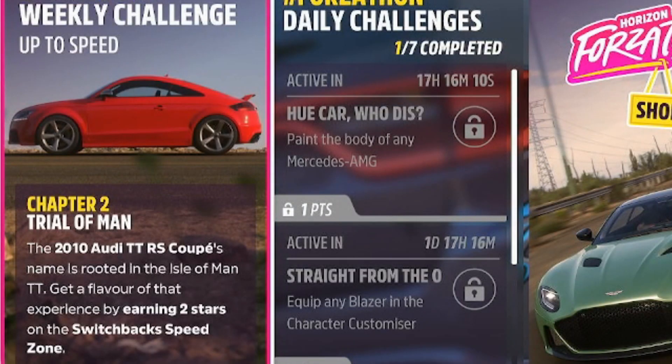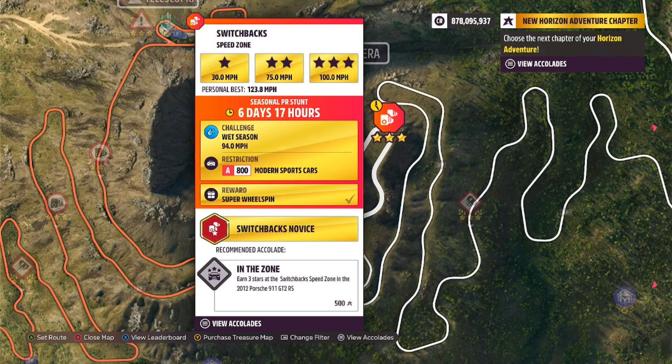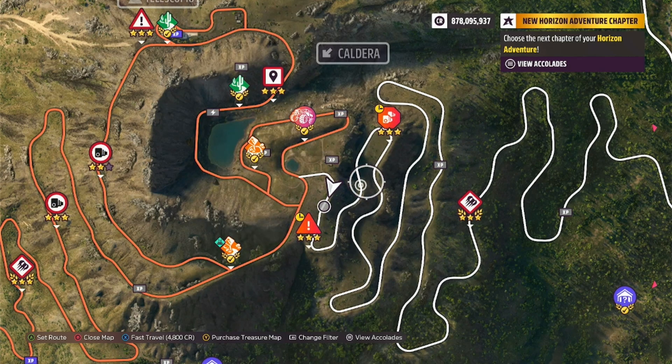Going on to chapter number two, a trial of man, means we need to go ahead and earn two stars at the switchbacks speed zones. Words are hard, okay? If you're looking for them, you can find the speed zone just here.